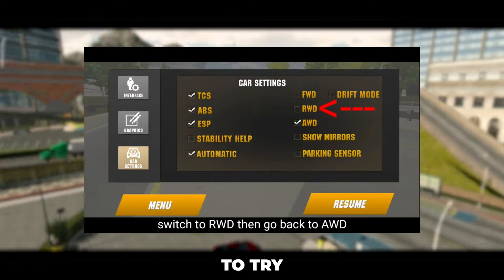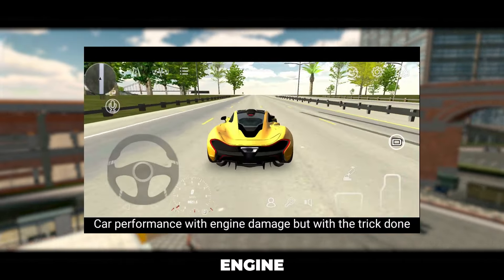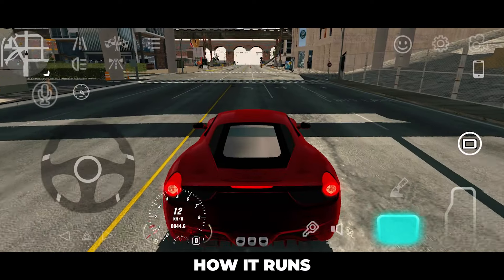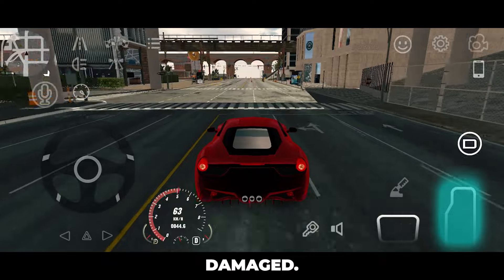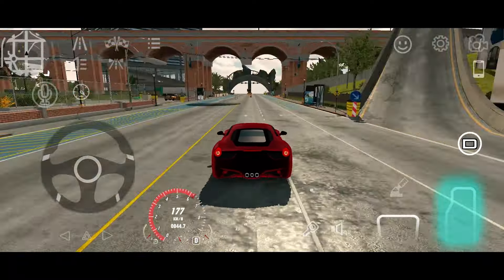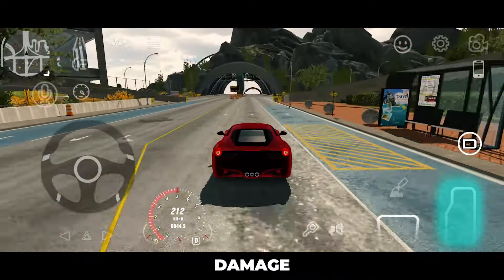First up, I'm going to try the old trick where you can fix engine damage by just changing wheel drive. This is how it runs when it's not engine damaged. Now let's try to damage the engine.